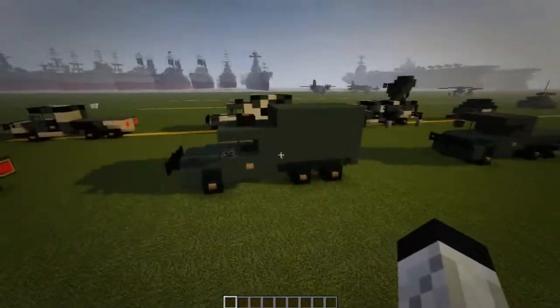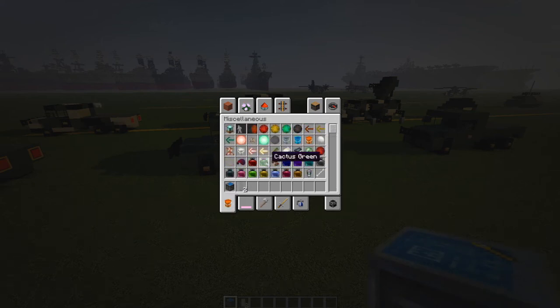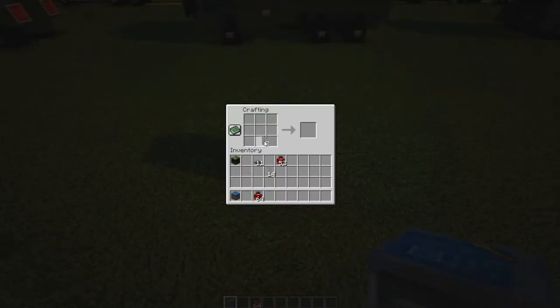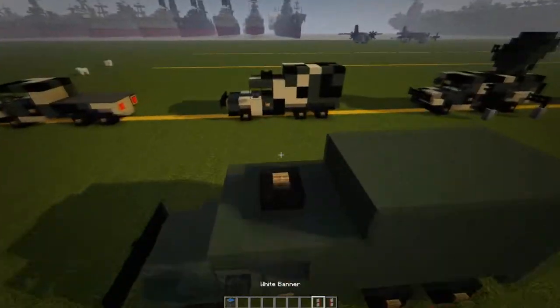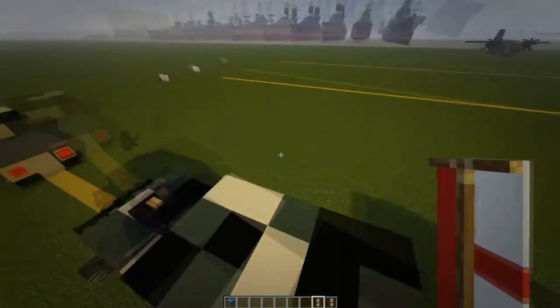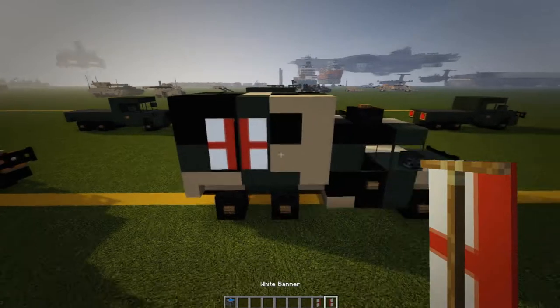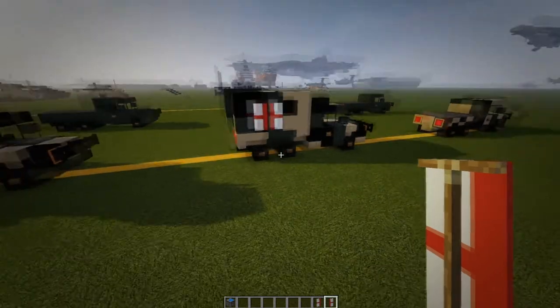For the medical markings: grab two white banners and some red dye. Run one banner up, then run it across — that's one half of the medical stripe. Do it again in the opposite direction. Skip the back block, put one here and one there, do it on this side as well. That gives us two banners for the medical markings, making this the medical version of the truck.